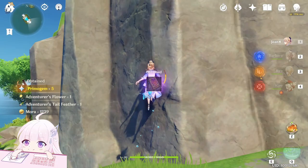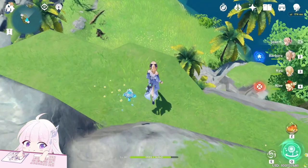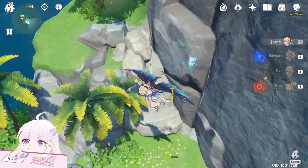After you killed those enemies and took the chest, go toward this direction and go down. There is a piece of rock so you can just destroy it, and there is a small common chest.